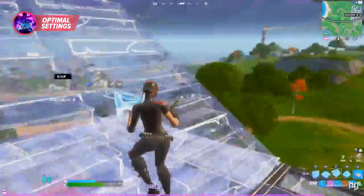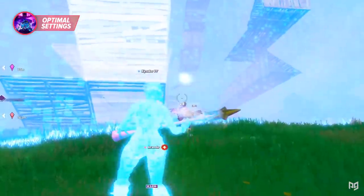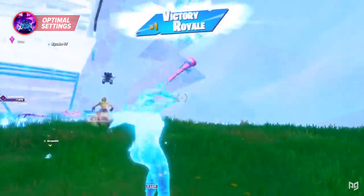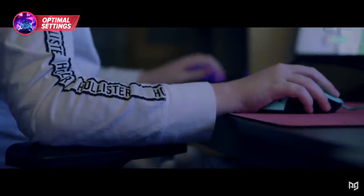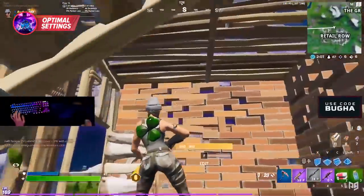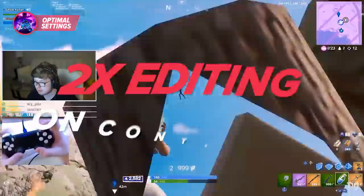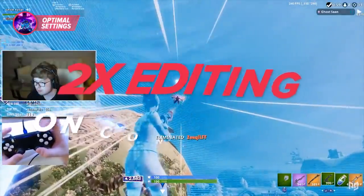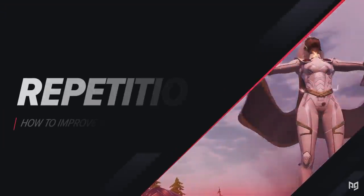So if you're on a controller, definitely set this up. In terms of sensitivity, generally for both platforms you can work with really any sensitivity, but for the most optimal results you want to pick a sensitivity that allows you to flick and move your cursor faster, but not so fast that it messes with your accuracy. A lot of players have had success with 40 sensitivity and 2x4 editing on controller, and around 80 eDPI on mouse and keyboard when it comes to maximizing editing speed.